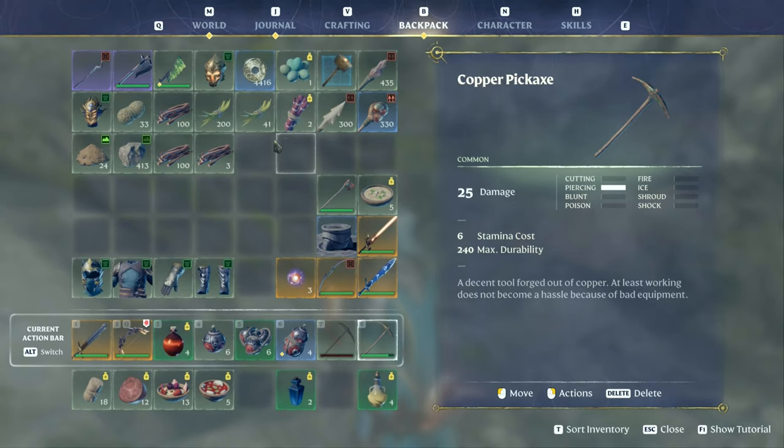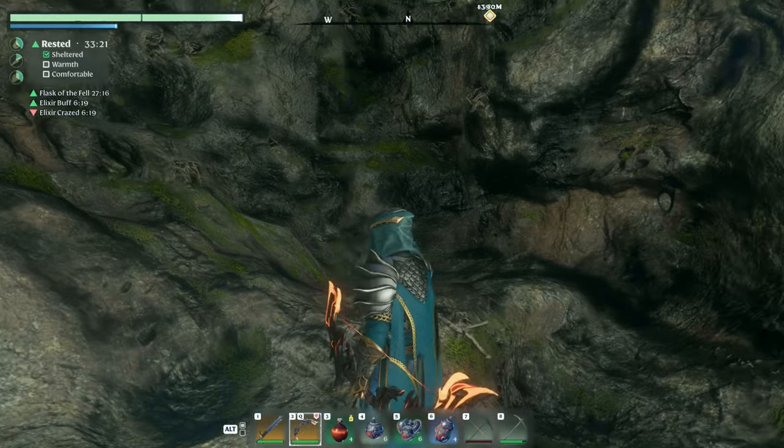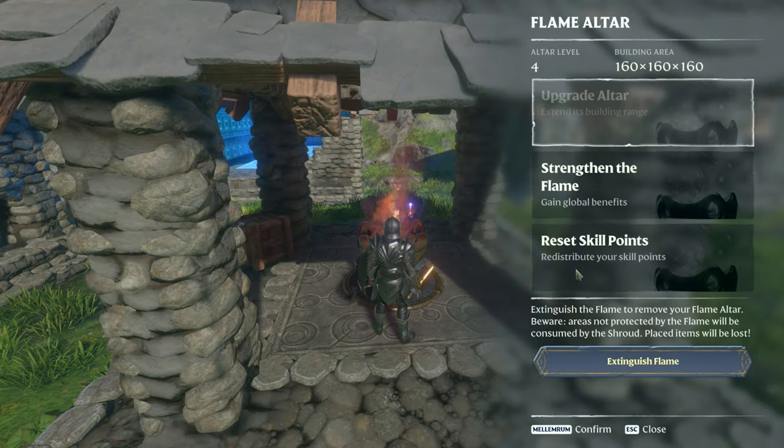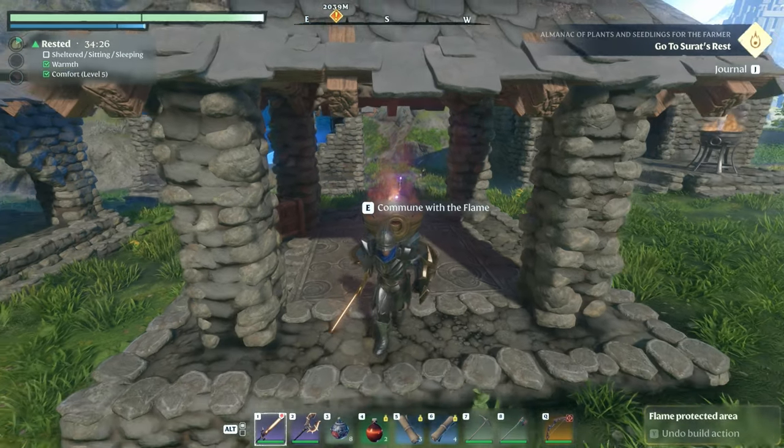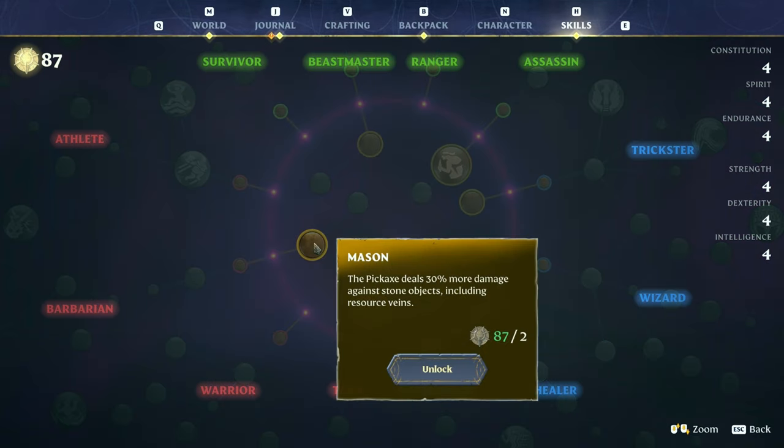In under 5 minutes I ended up farming 230 twigs — now that's a lot of arrows. If you decide to head out by yourself and uproot one of these wolf dens, I highly suggest picking up these two skill points for more gains.